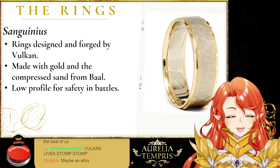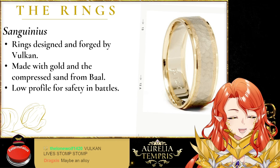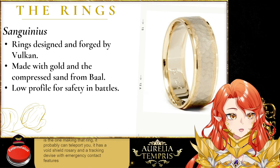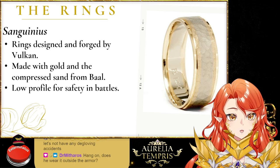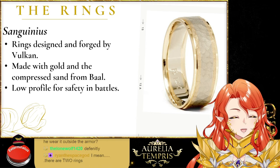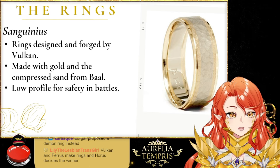There'd be a big debate between Ferrus and Vulcan on who would make the ring. I imagine they probably did a little competition to see who could make the best ring. They probably could size Sanguinius's ring since all Primarchs are similar in size. They worked it out amongst themselves, because I don't think Sanguinius would have picked a winner — there'd be too many Primarchs involved.